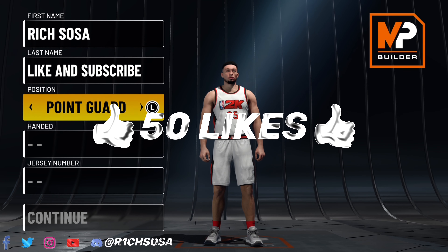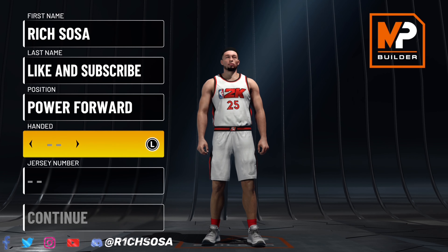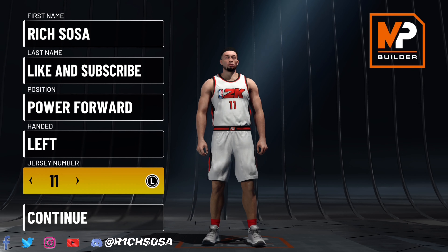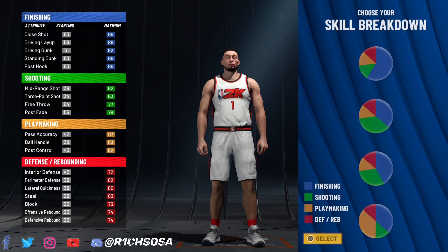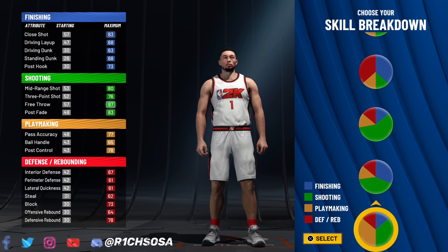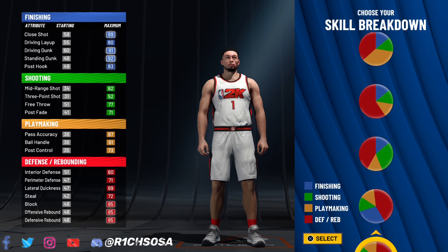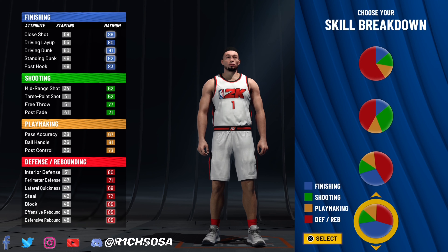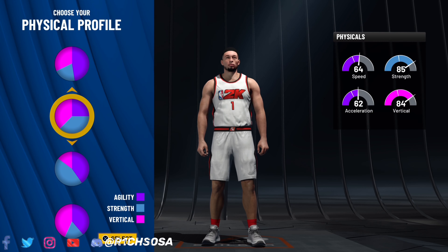Now let's go ahead and get into the actual breakdown of this build. We're going to put it under the power forward position. The way this build is going to come out is very solid, and for the rare build name we're going to get, it's honestly going to be one of the best usable rare builds in any game mode. When it comes down to the pie chart, we've got to pick a very specific one — drop it down to the blue and the red, but with a little bit more blue than red. You're still going to be able to shoot midis on this build.